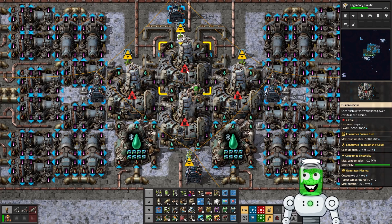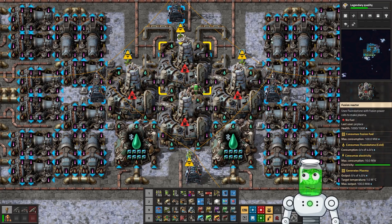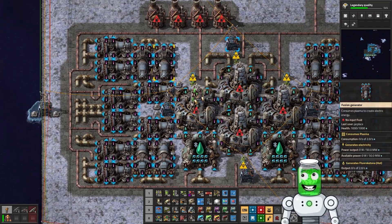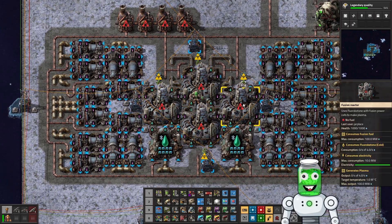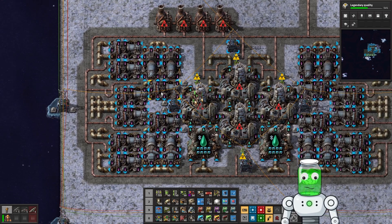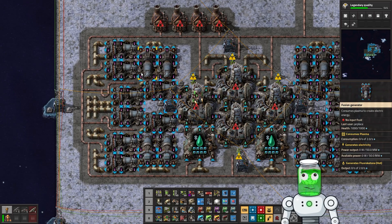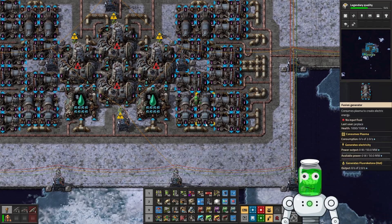As far as I understand it — and let me know if I'm wrong in the comments — the base output is four plasma per second. With all four reactors touching two neighbors, they're all producing 12 plasma per second each. These heat exchangers can consume two plasma each, so 12, 24, 36, 48 plasma is the total we're able to produce. With 48 plasma and each consumer using two per second, that's why we have 12 and 12.